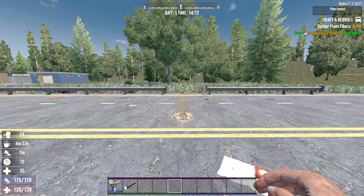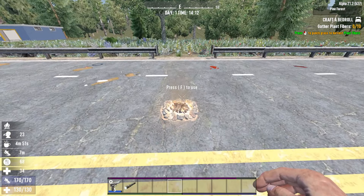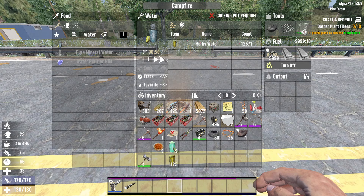Hey, what's going on guys? I'm gonna be showing you how to boil murky water in 7 Days to Die. So if you come into a campfire, you may notice that it doesn't actually let you cook water. Like, I have the murky water, but the cook button just doesn't work.